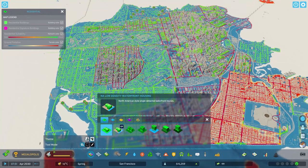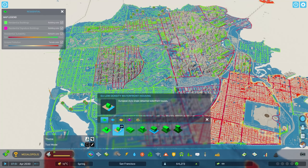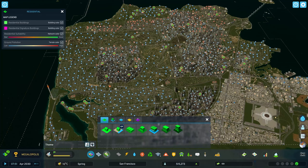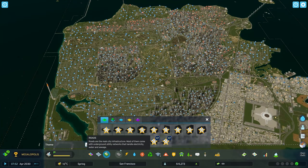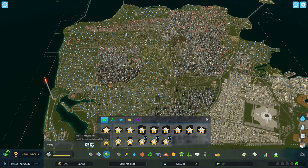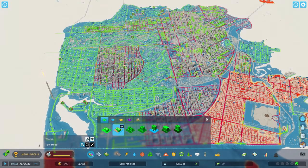The new items will show up in your menu. You have a new waterfront zone, and they also added six new signature waterfront buildings — three in the North American style and three in the European style. The waterfront zones are also split between North American and European styles. Let's take a look at some of the new zones.